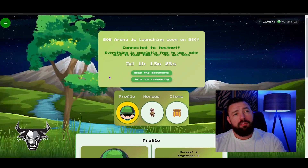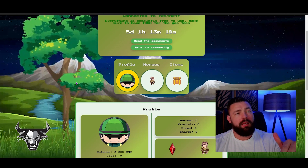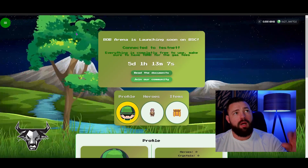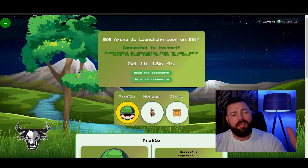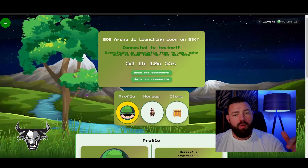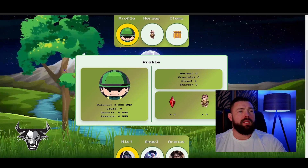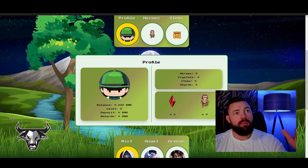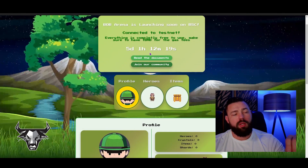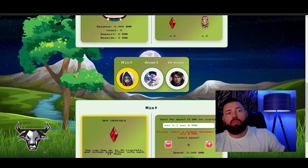This is going to launch in five days, so by the time you watch the video it'll be about a day out — just giving you an opportunity to get in early. The website is bobarina.tech — I'll link that down below. Once you land on the site go ahead and read the documents and jump over to the white paper. Any information you want to know is there. You can also click 'Join the Community' which takes you to the Telegram where you can ask a lot more questions.